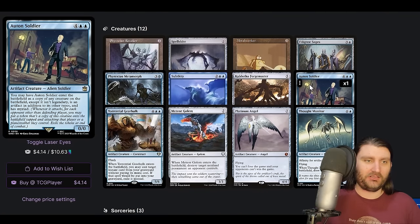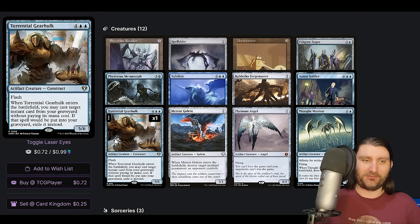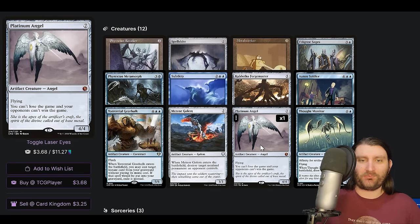Auton Soldier — it's a six-mana clone that isn't legendary and has Myriad. So you can clone a commander, clone one of your legends, and also give something Myriad. If you have a Meteor Golem that has Myriad, it's pretty freaking ridiculous. Torrential Gearhulk is dope — she enters and casts an instant from your graveyard for free. If we're making one with Leonardo DaVinci, the Ornithopter is the thing whenever we discard. So we spend two and a blue, discard Torrential Gearhulk, make a Torrential Gearhulk, counter somebody's spell, or make a Platinum Angel in response to a theoretical win attempt.